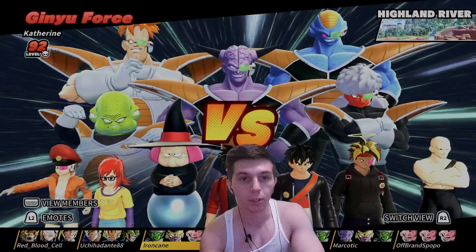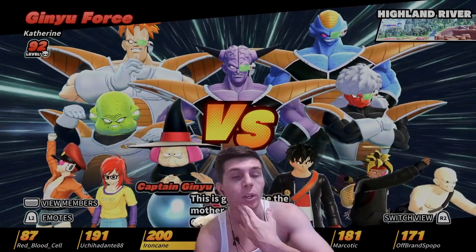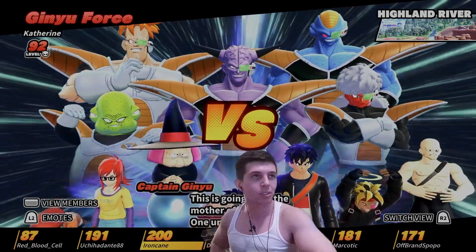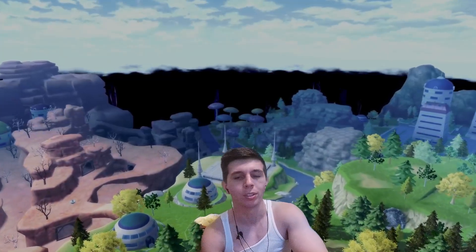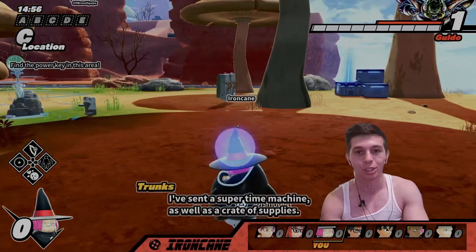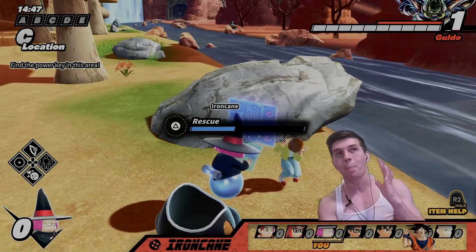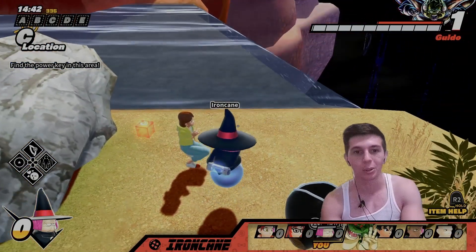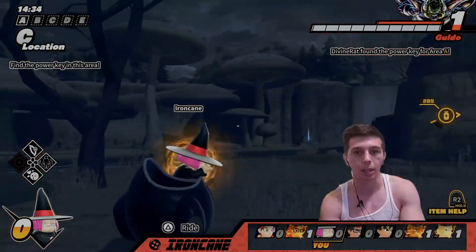For our next matchup we're heading to Highland River going up against a level 92 Ginyu Force. We have an 87, a 191, a 200 myself, a 104, a 180, a 181, a 171. Pretty stacked team compared to the last one. I think the build was successful technically — last game it was just unfortunate we weren't able to take out Cell. I feel like I was practically 1v1-ing Cell the entire time without any help. If we had one buddy that was good at the game, I feel like we could have clutched that one out.